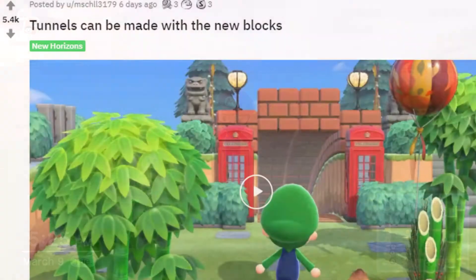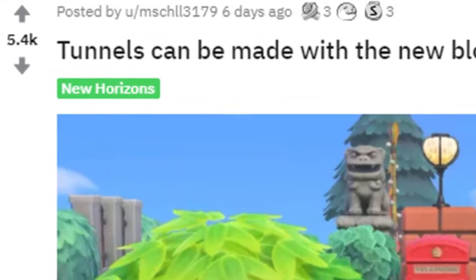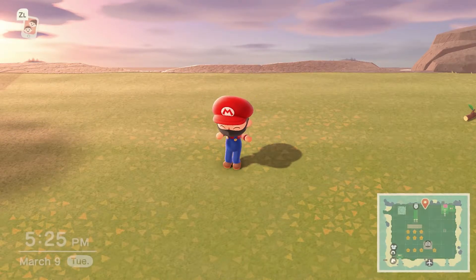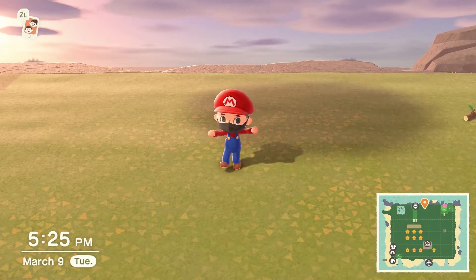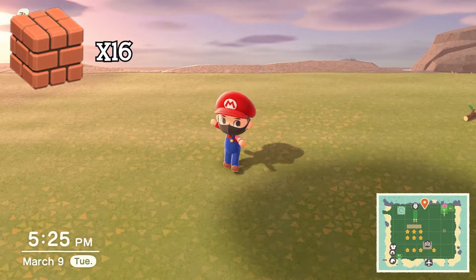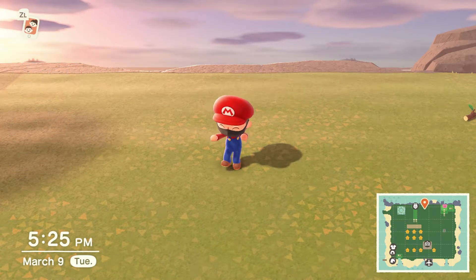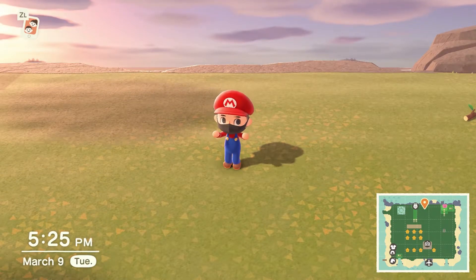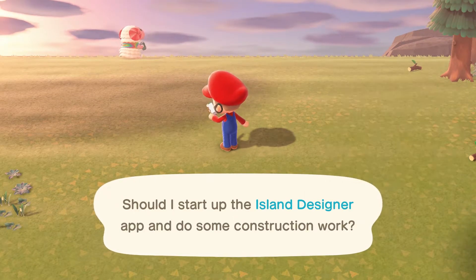This Reddit user made a post with over 5,000 upvotes and was able to make a tunnel utilizing the new blocks from the Mario update. As far as what you'll need, it depends on how long you want the tunnel to be, but today we're using about 16 floating blocks and 16 regular blocks, giving a depth of about eight squares deep.